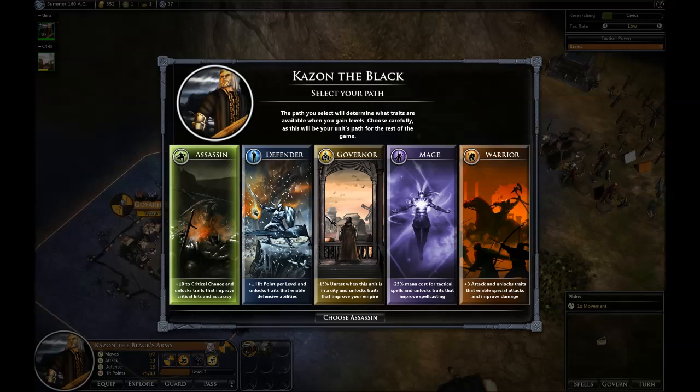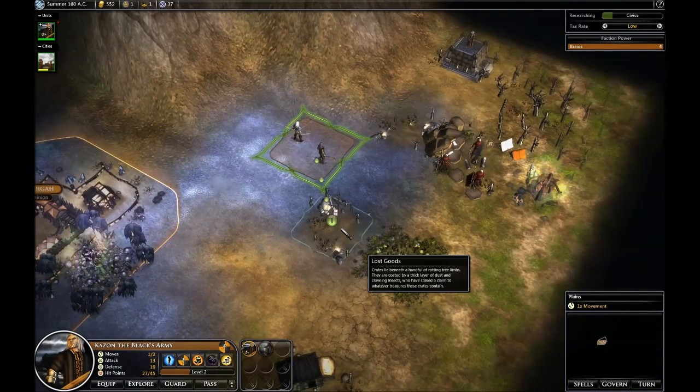So I've just gone up a level — this is something that's changed. We'll probably be changing this text to be a little more clear. But these are my different paths: the Assassin is really good for people who like to use ranged weapons; Defender is your tank; Governor — this may still change, we may turn it into General or Overlord — is good either if you park them in a city or if they're in charge of a lot of units; Mage is self-explanatory. I'm going to choose Defender — that's just my style. I'm the guy who plays paladin in World of Warcraft.